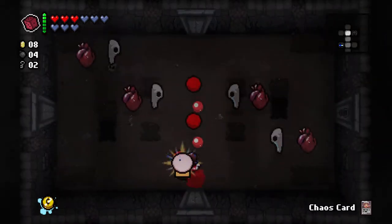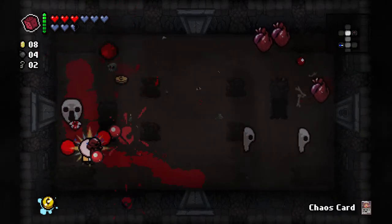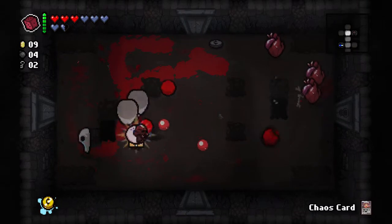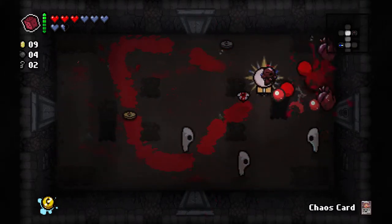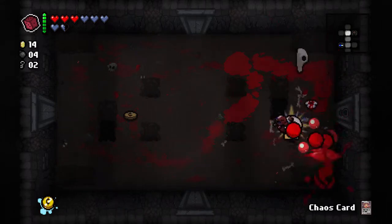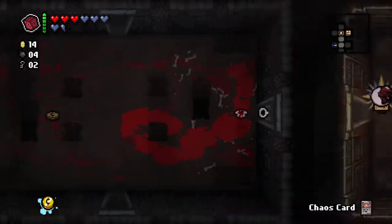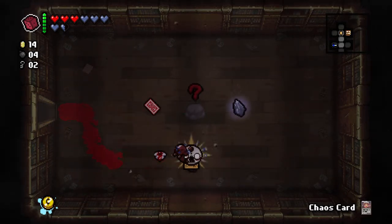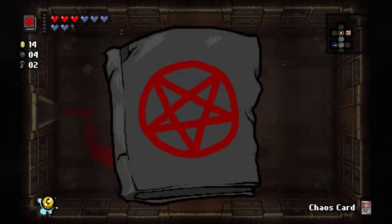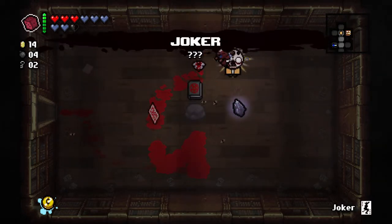We're on Necropolis - the more difficult version of this floor. This room is absolutely terrible. Mask and Fin - probably the most difficult enemy in the game. Now I have another key. This is a library kind of thing. Satanic Bible is very good - is it better than the D6? I'm not sure. We also have a Joker card, also very good, and Purity which I don't know what it does. It gave us a soul heart.